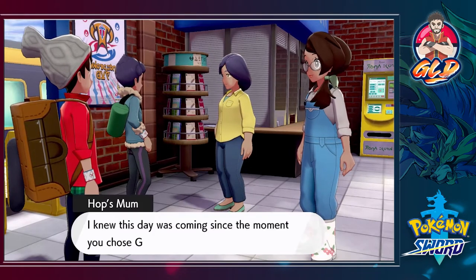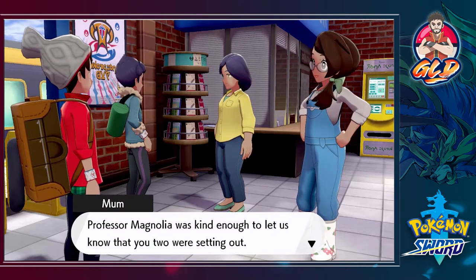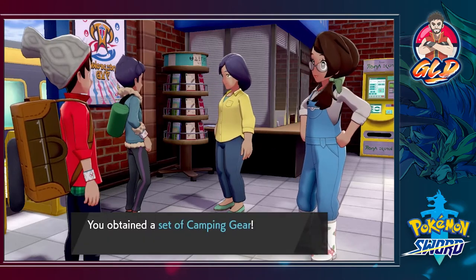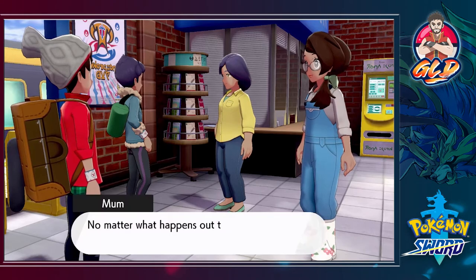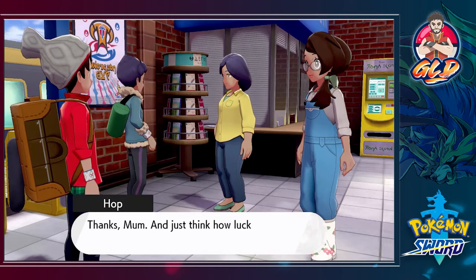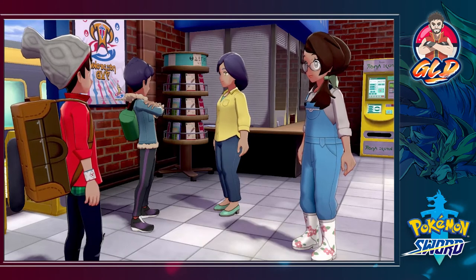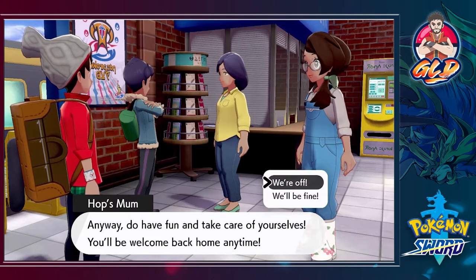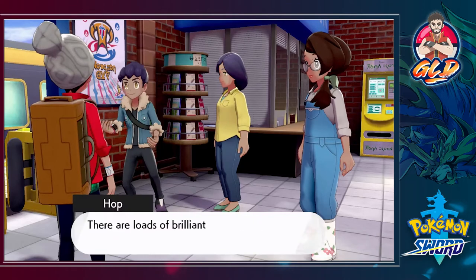Mum knew this day was coming since the moment we chose Grookey as a partner. Professor Magnolia let her know we were setting out, so she brings us a gift — all the kit we'll need for camping. Everything you need to set up a tent and start cooking in the wild area. Hop jokes that they'll be the first champion brothers. Mum says to have fun and take care.